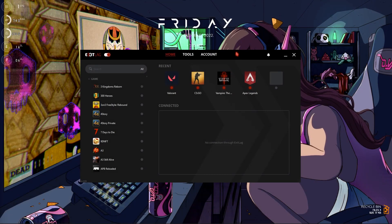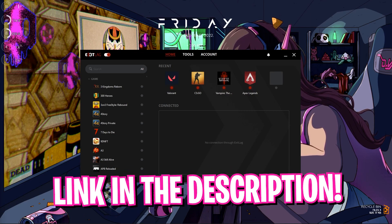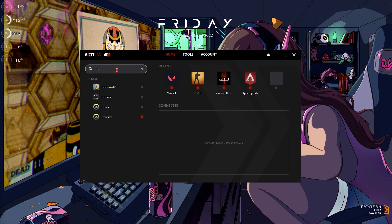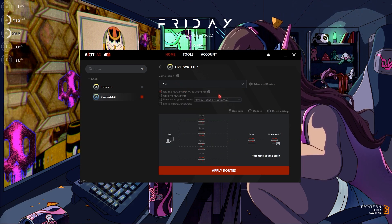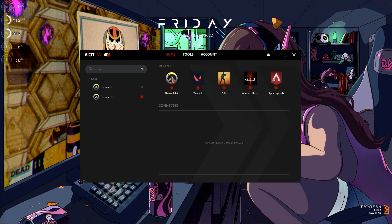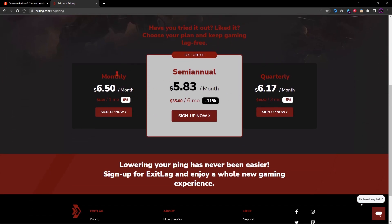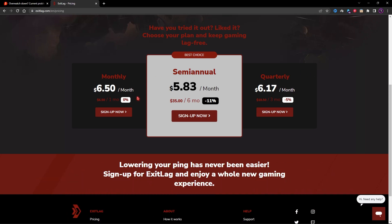I highly recommend using ExitLag to eliminate most of your internet problems. ExitLag is free to download from the link in the description. Open the application, search for Overwatch 2 from the list, add it, select your region — for me it's Asia — then click Apply Routes. Note that ExitLag is not free to use long-term; you need a subscription, but you can use it free for three days. If it works for you, use code BAREFOX20 for a flat 20% discount on any subscription.